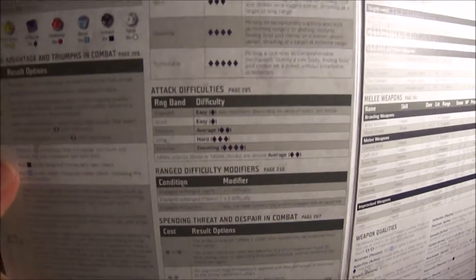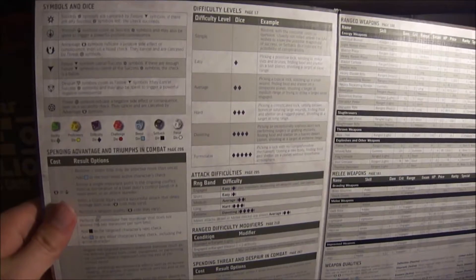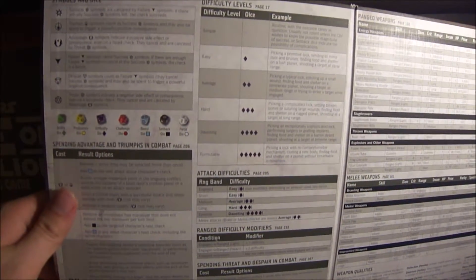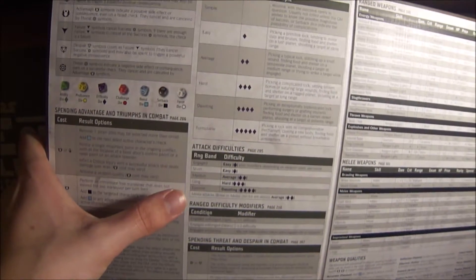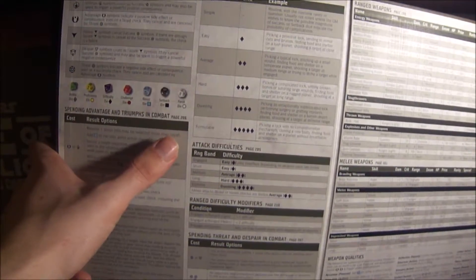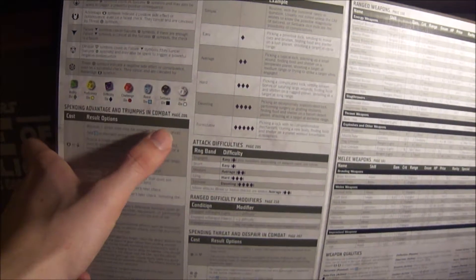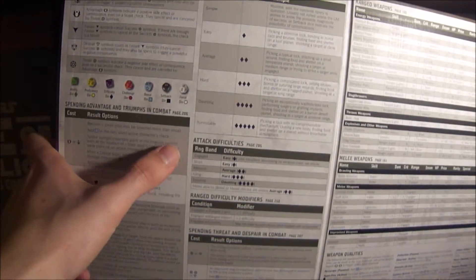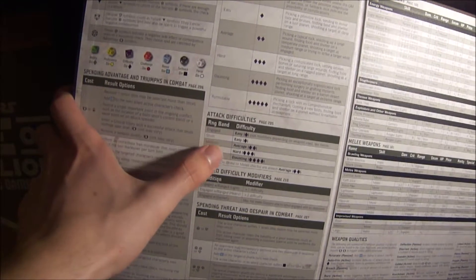There's space for house rules if that's something you do, and there is nothing wrong with that — I play with house rules myself. You have how many difficulty dice you should be putting on each check for range. The difficulty levels are: easy is one purple die, which is called a difficulty die, then two, three, four, and five. Here are your range attacks and how many purple or difficulty dice you should be putting on each of those.